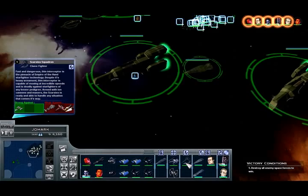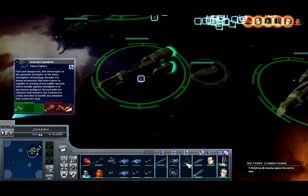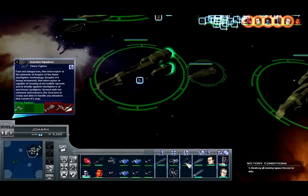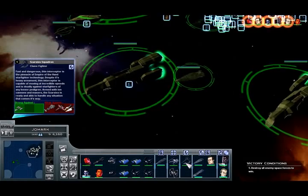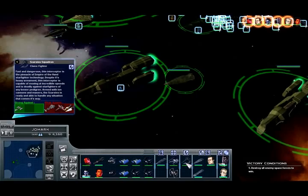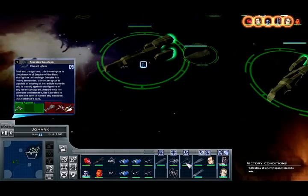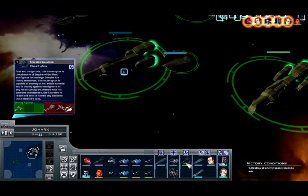Armament? Yeah. This interceptor is capable of moving at incredible speeds and is deadly amongst starfighters of any lesser pedigree. Armed with ion cannons and masters — so instead of mega masters there's just masters. I'm guessing that's the Chiss equivalent of turbolasers.